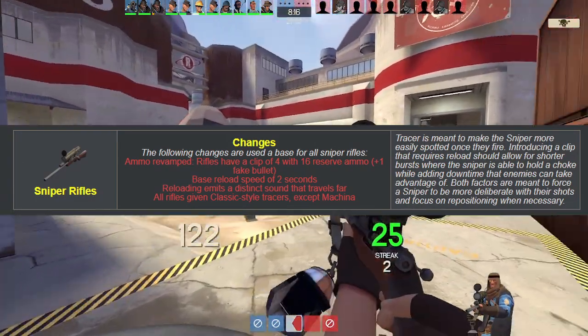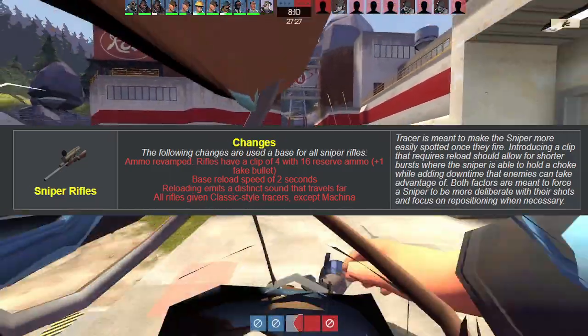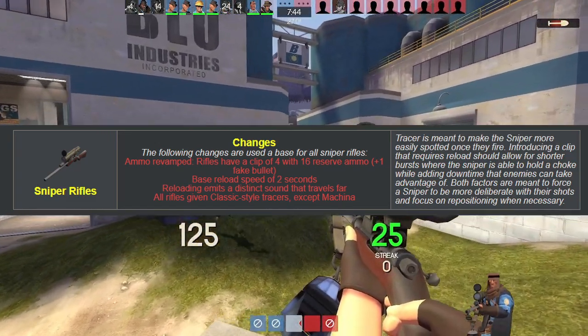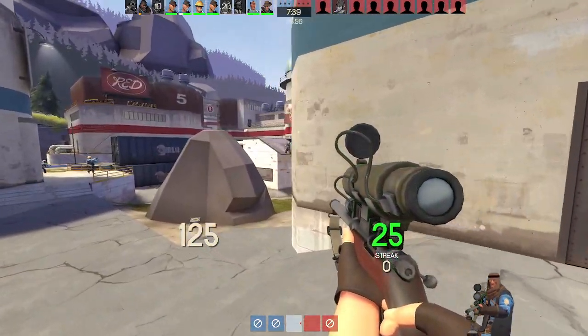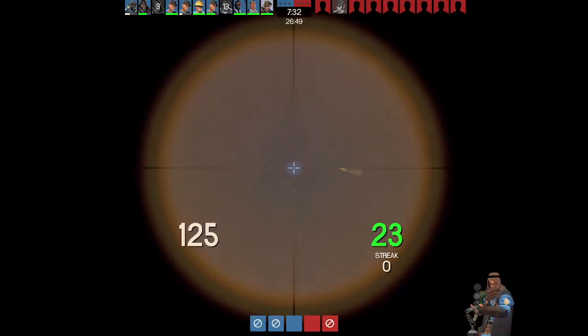Starting with the Sniper rifle changes as a whole, the rifles have all been tweaked to have 16 ammo rather than 25, along with them now having a clip size instead of it being an endless mag dump. After you empty your clip, you are then forced to reload for about two seconds, with the sounds being heard from afar. Now, while this does address the issue of Sniper being able to constantly fire, it still doesn't fix the biggest issue of Sniper as a whole — that being quickscoping.